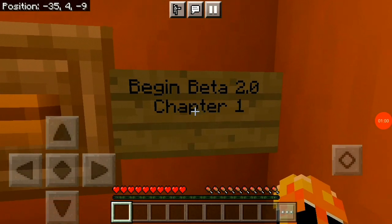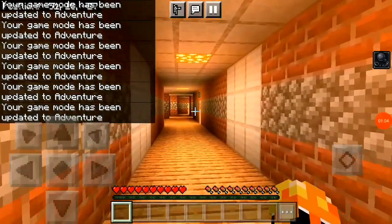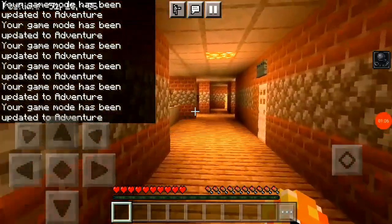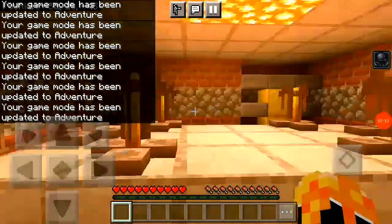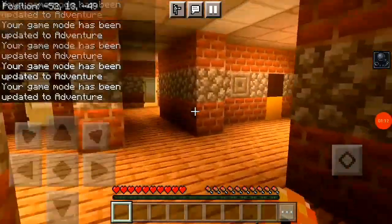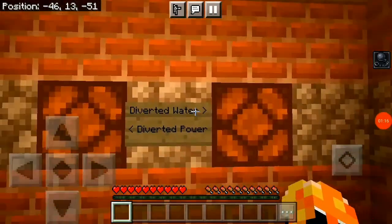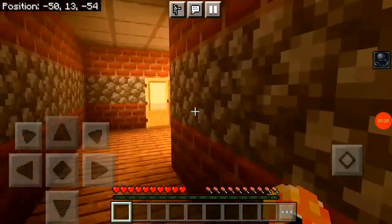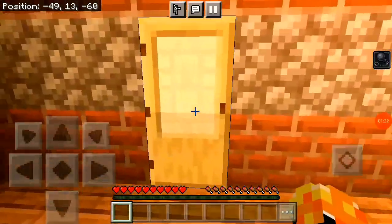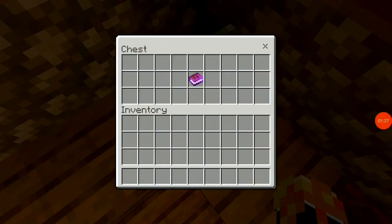Begin the beta 2.0, Chapter 1, let's go. Alright, so what is this place? Mini powerhouse, mini power. Alright, what is this — machine man power? Diverted power, diverted air water, I don't know. So what is this? Okay.